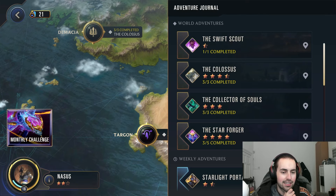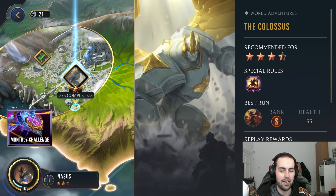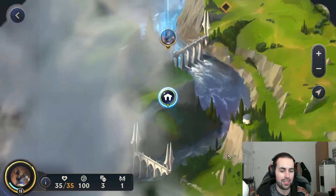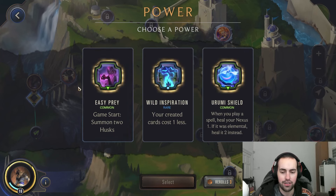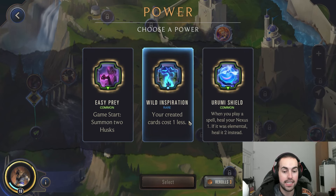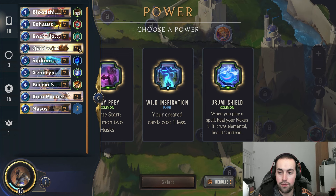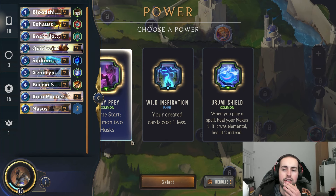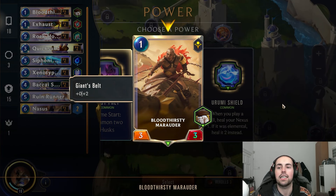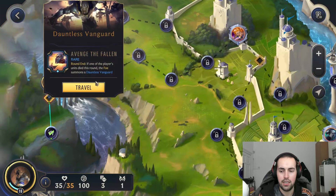I have a Railing Soul unlocked but I don't think I can do that, so we can either do Thresh or Galio. Let's do Galio — let's go for a bit of a challenge. He's not three-star so I don't want to go straight into a Railing Soul, but we can give it a go. For game start, we can either create two husks and get your created cards cost one less, or when you play a spell heal your nexus one. We have four spells in the deck so we're going to go for the two husks start.